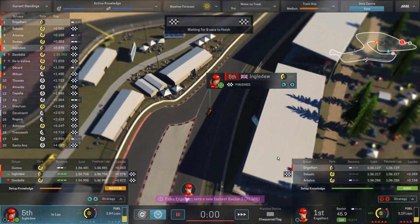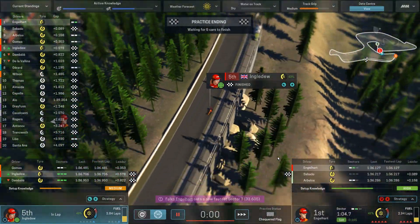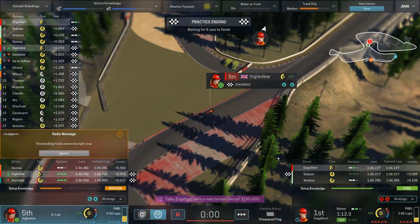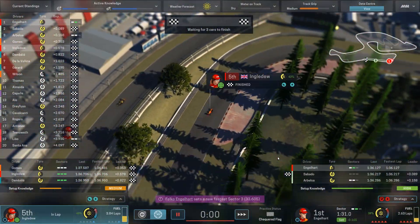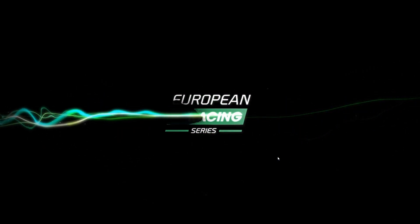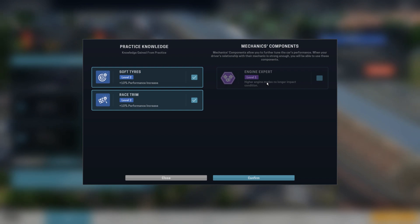First and fifth in practice — really not bad. Giving Falco the better car parts was clearly the smart move; he finished almost a tenth of a second ahead of Sabato for the fastest practice time. On race day, we're putting on soft tires and race trim. There's a new option — higher engine modes no longer impact condition, which is excellent, though it still impacts fuel use.